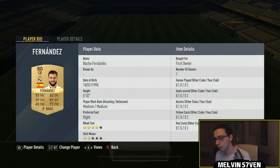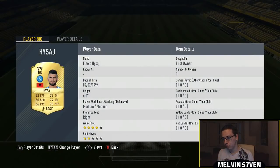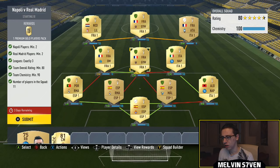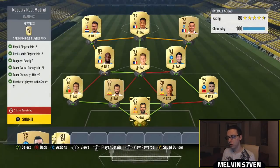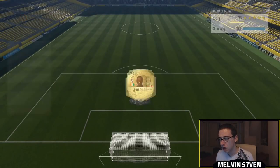The Real Madrid players I've got are this upgraded Fernandes and Cohen Trau, and the Napoli players are Haji and Jorginho. I've mixed it up because you need three leagues, so we've got Diara here — he gets a triple link with Plea for the chemistry. Then we've got Kishner, just because he's a League One left wing, and a couple of high-rated players to bring the rating up to 80. It might cost you a few thousand coins for the more expensive players — prices fluctuate like mad during SBCs.